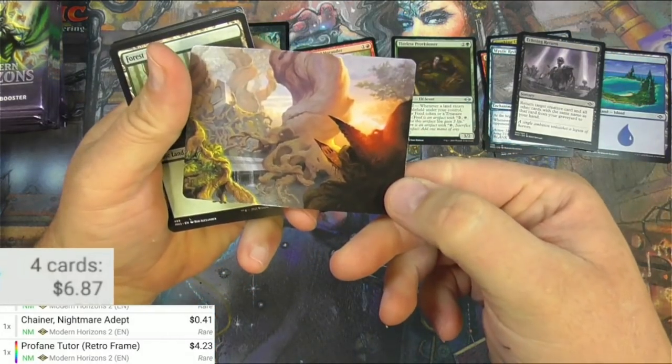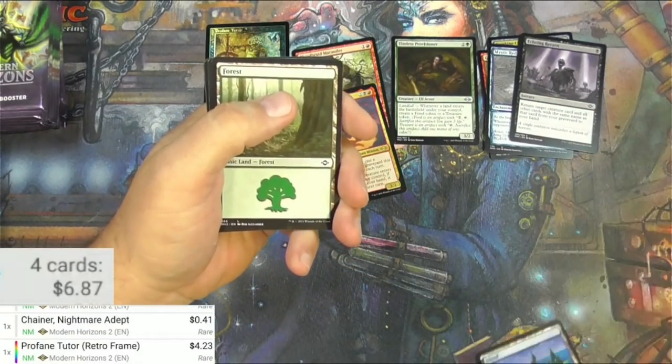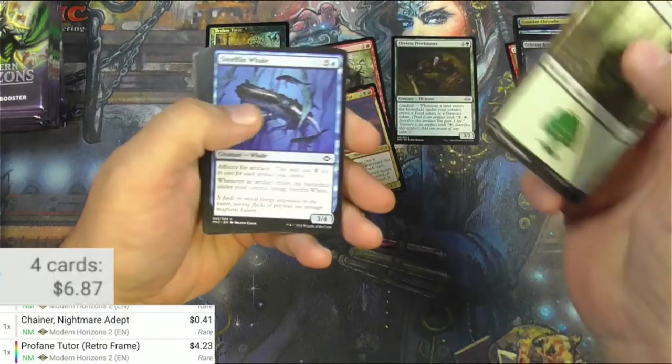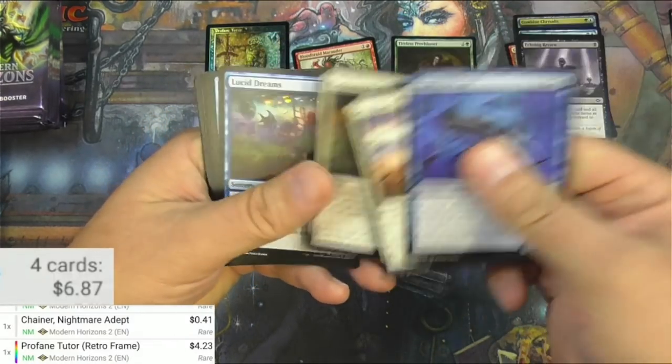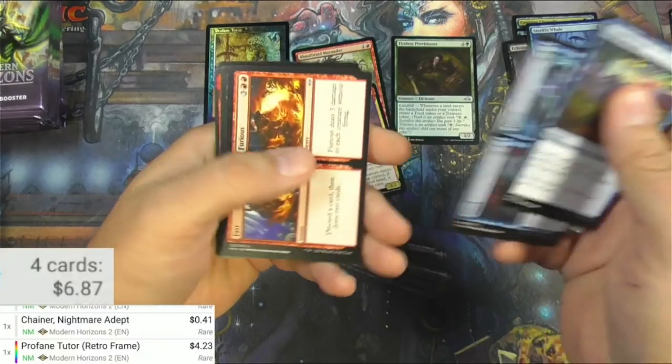Yeah, I think it is — it's guaranteed in every pack, right? You get an art card and a foil card. I should know this stuff by now. Three commons, all right — Lucid Dreams, said and done.